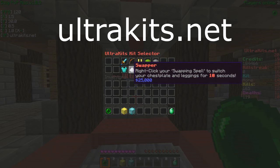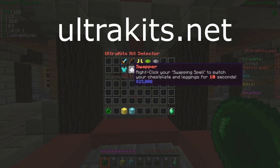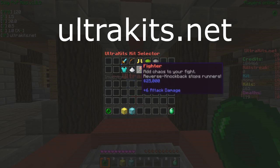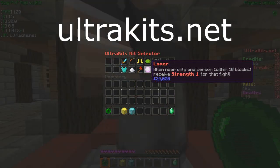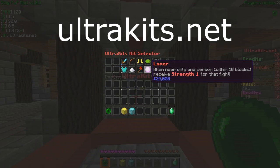The Swapper kit: you right-click a Sugar item and you can switch your chestplate and leggings with the player you clicked on for 10 seconds. That's a kit you can buy with in-game money for $25,000. The Fighter Kit: you can basically add chaos to the fight — it reverse-knockbacks them when you hit them, which is pretty cool. The Loner Kit is also cool: when near only one person within a 10-block radius, you'll receive Strength 1 for that fight, so 1v1s are definitely your friend. It's also an in-game kit that you can buy.